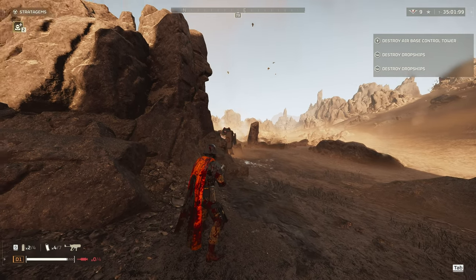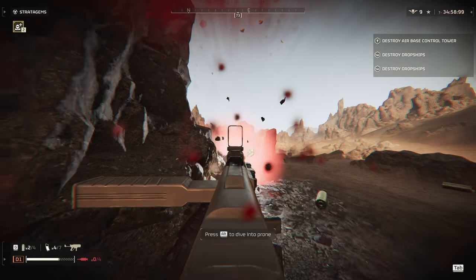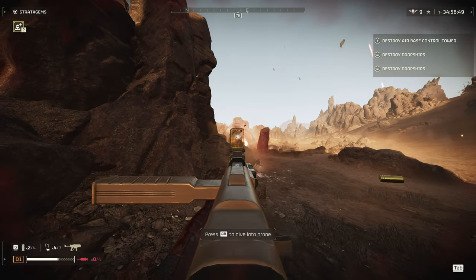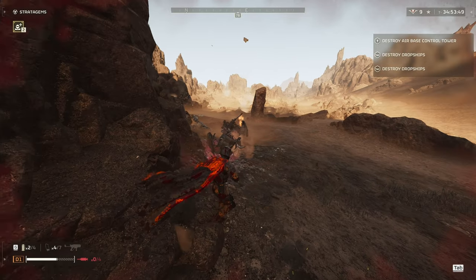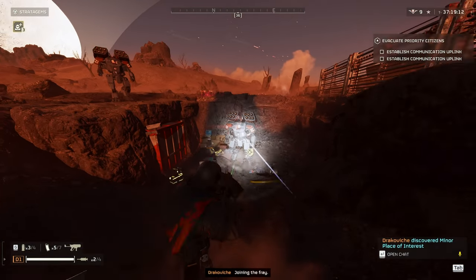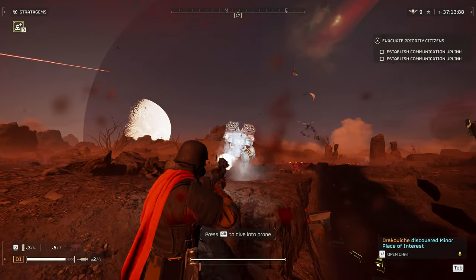Next up we have Shield Devastators. The ballistic shield on the Devastators will reflect your bullets if you're not careful. The weak point is the head and the arm. The head can be hard to hit, but if you can bring them to the edge of a cliff, sometimes that will stop the Gatling gun from firing and you can more easily aim at the head. Rocket Devastators are basically the same as Shield Devastators, except they have an extra weak point on the rocket launchers on top.